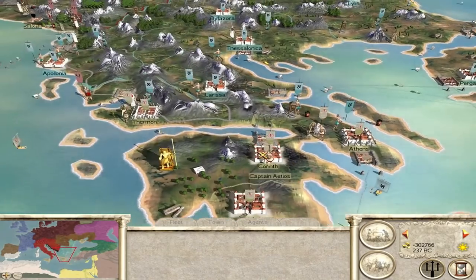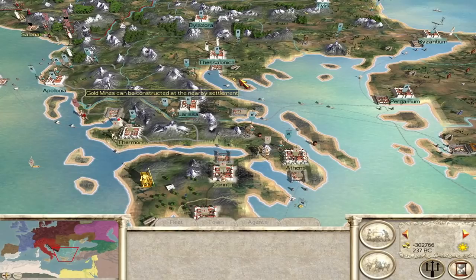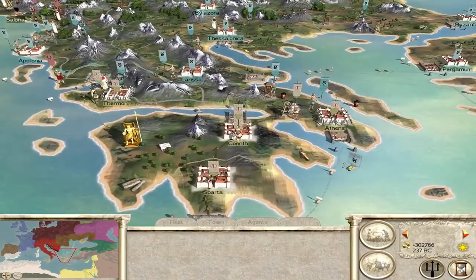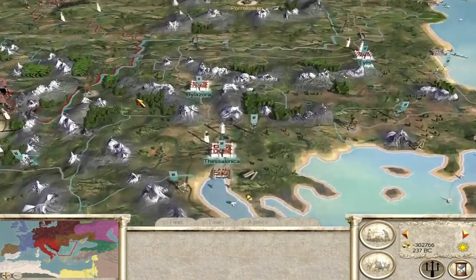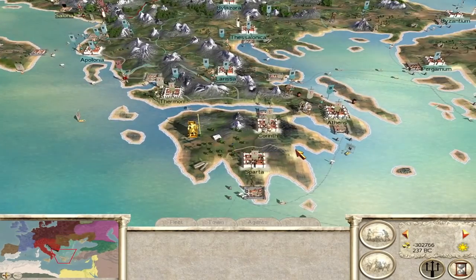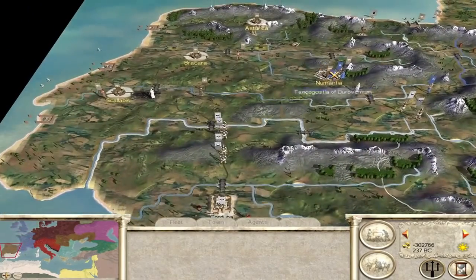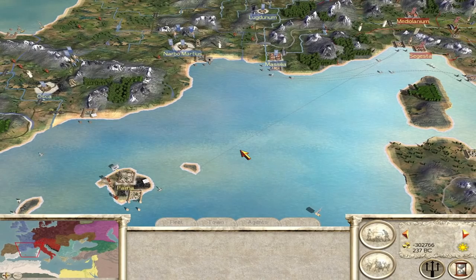Now with Scythia gone and Dacia taking the land, that's sort of free land for Thrace. But first they need to sort out the Greek situation — they can't fight on two fronts. If Thrace destroys Macedon and takes the Greek settlements, counting up they'd reach about 13 settlements with Macedon destroyed, leaving them just 2 settlements away from victory. Thrace could actually do this. Meanwhile the British have Numantia under siege at 12 settlements — they need just 3 more. It's so close and this is exactly the race I wanted to see.